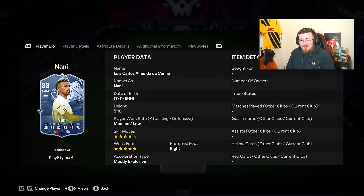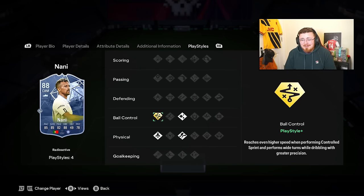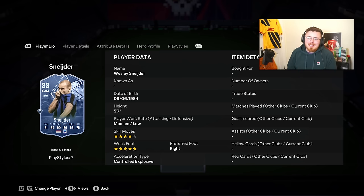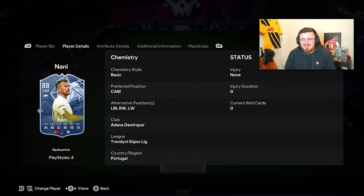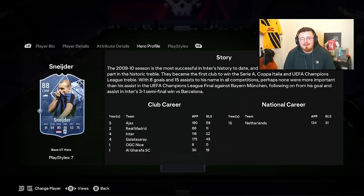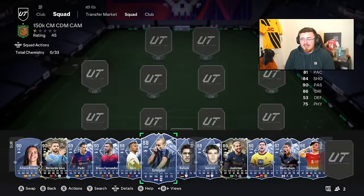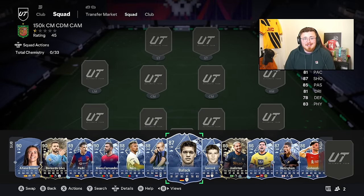A brand new card is Nani - no 5-star 5-star from EA unfortunately, though 4-star 5-star isn't bad. And Wesley is also in the building - 4-star, 5-star. Medium-low work rates aren't great but not bad for centre mids staying in the middle of the park. Really nice on the ball, great passing, shooting outside the box, and Dead Ball. His new UCL Hero version looks insane - if you packed that from the pre-order pack, I am jealous.